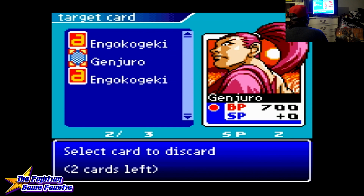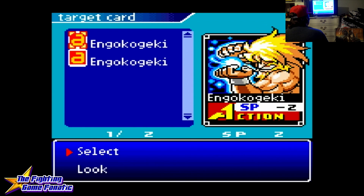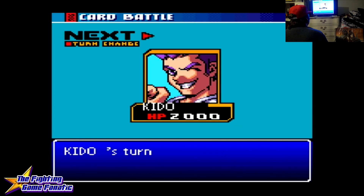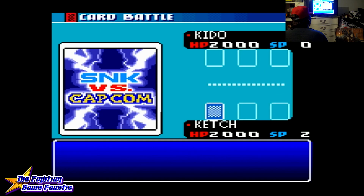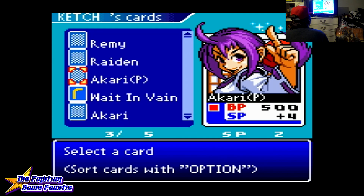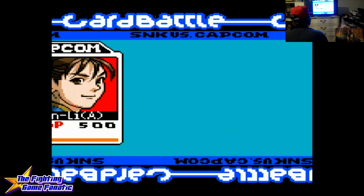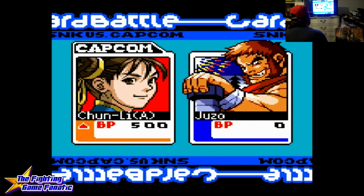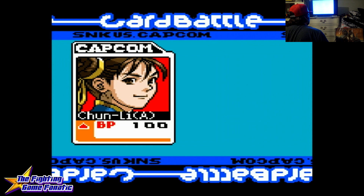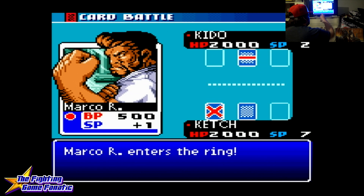I don't want my opponent to have Genjiro because he's kind of tough. We'll get rid of one of these — Engo Kogeki. You use the battle points of your characters to charge through your enemy lines to affect the main enemy's HP — hit points right up there. The battle points are what you use to attack other battle points and HP.